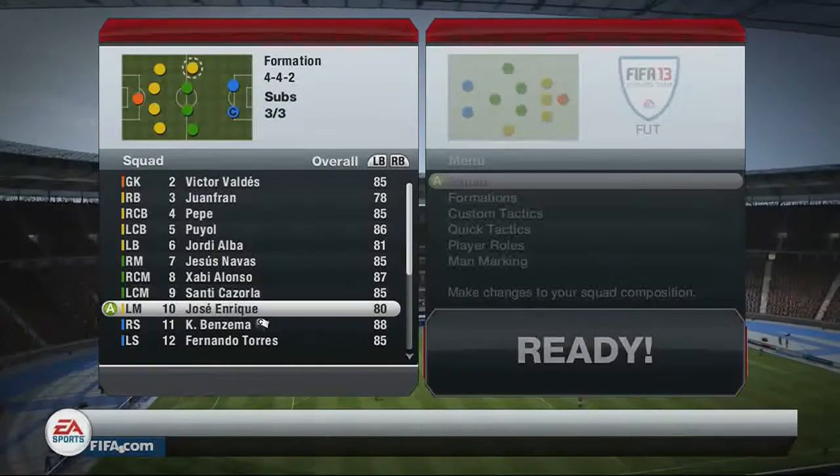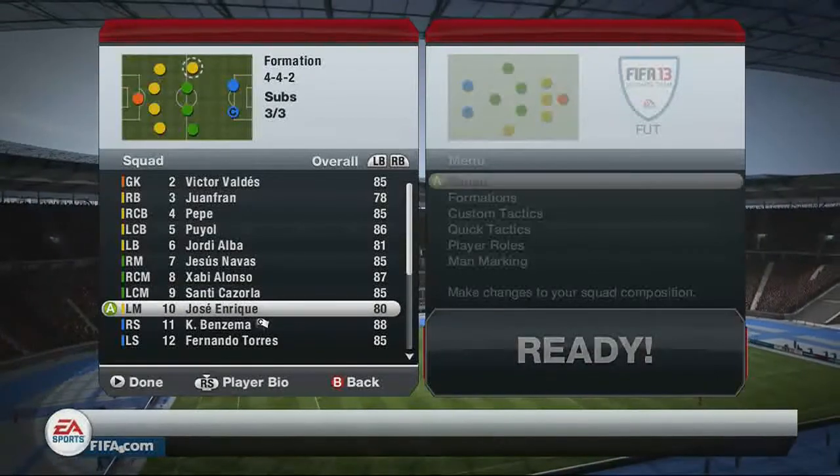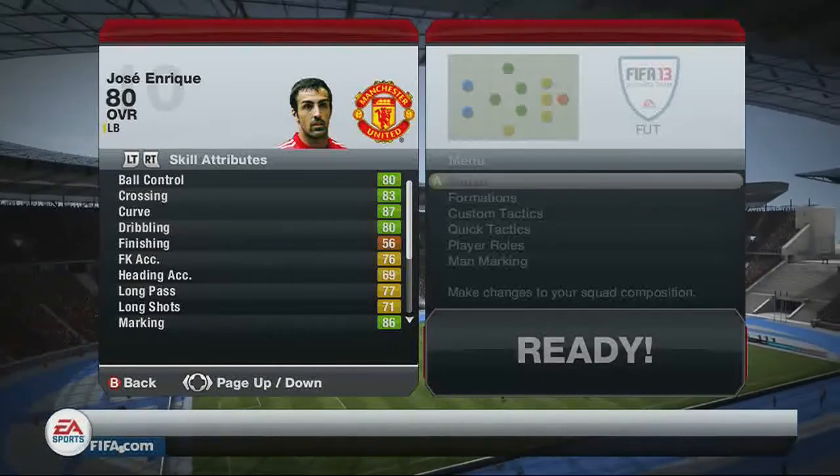What is up guys, BeachHD here and today I'm bringing you a dual player review. First player is Jose Enrique, you can see him there in left midfield, playing him in 4-4-2.